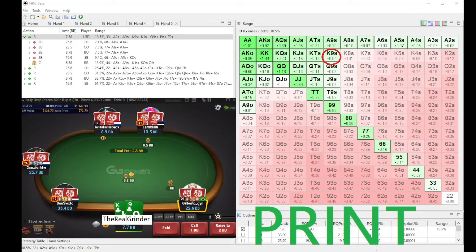Our second solution for today: K9 suited with around 8BB. It is a print. It is slightly plus EV and again we have to take all spots that are plus EV and also some slightly minus-EV spots. So K9 suited in this scenario is a print.